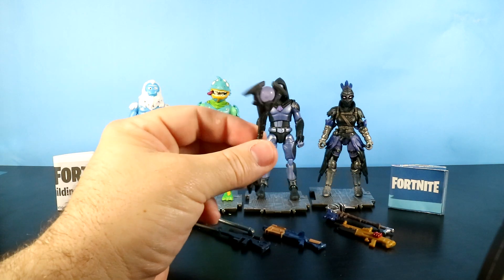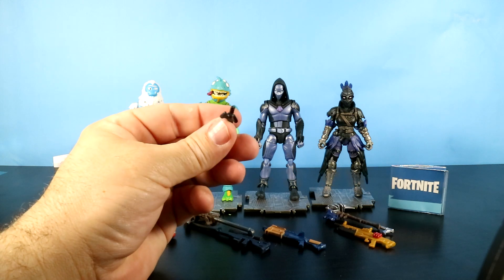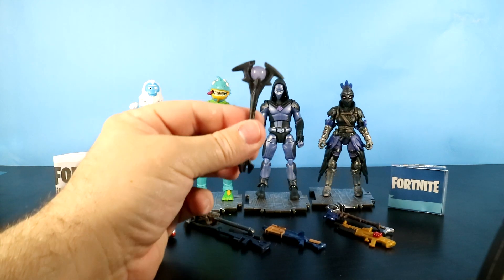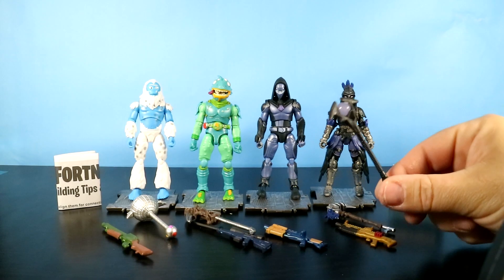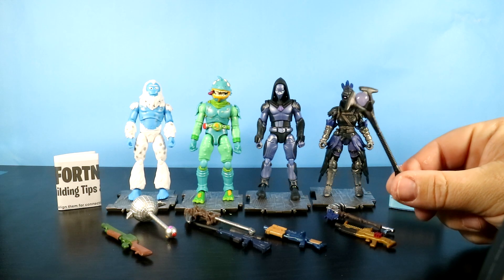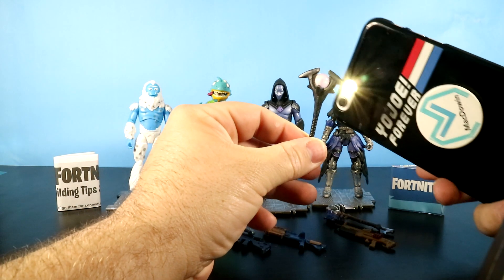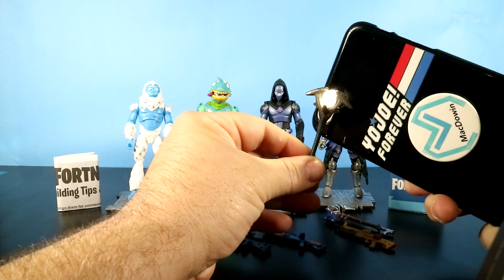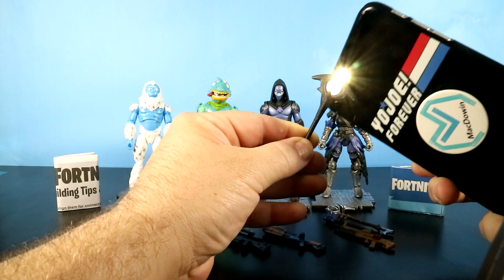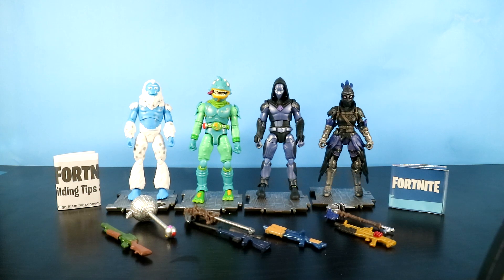We've got the Oracle Axe, and that end looks kind of creepy. This looks kind of neat. I wonder if it's translucent at all, like some of the other items. Let me pull out my phone real quick and get the flashlight turned on to see if it shines through it. It looks like it might be translucent a little bit on both sides, because you can kind of see through it. That's kind of cool.